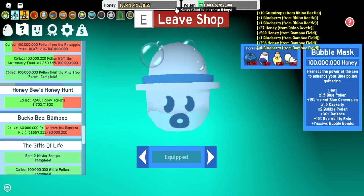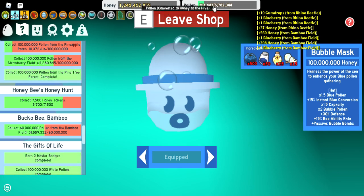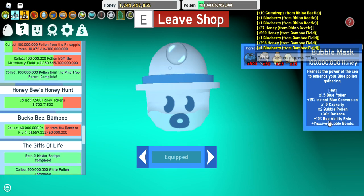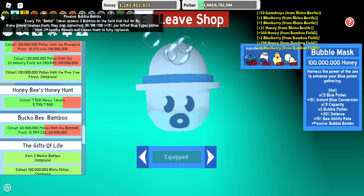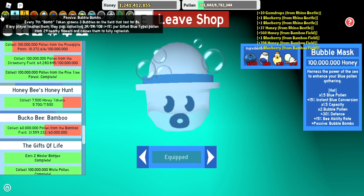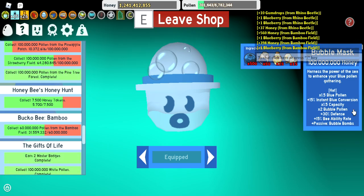I have a billion and I still want to get the Gummy Mask. But the Bubble Mask also comes with a passive called Bubble Bombs, right here: every seventh bomb token spawns three bubbles for eight seconds and collects 5 red, 5 white, and 10 blue pollen — of course, since the Bubble Mask is all about blue.